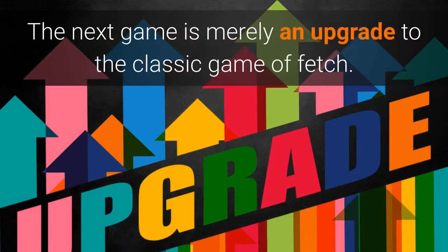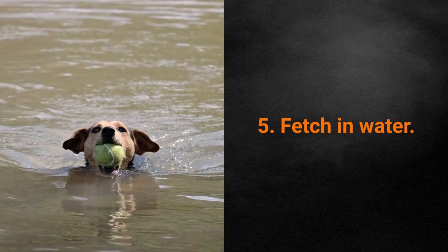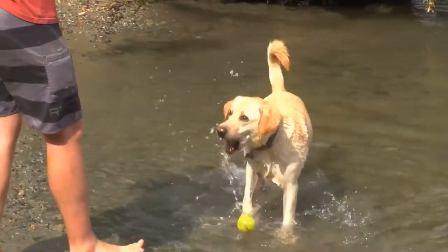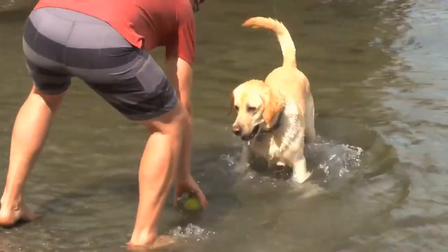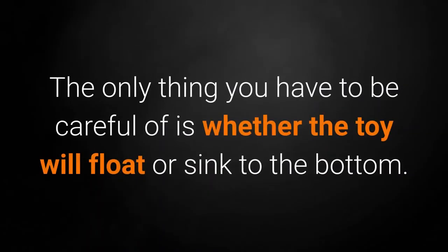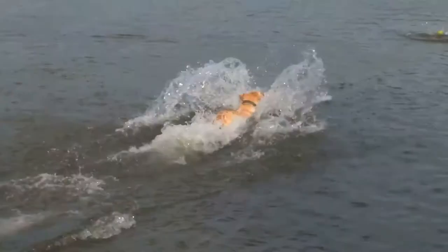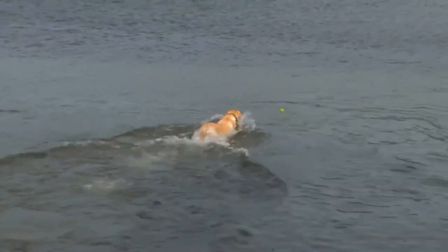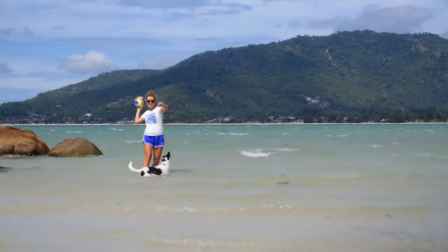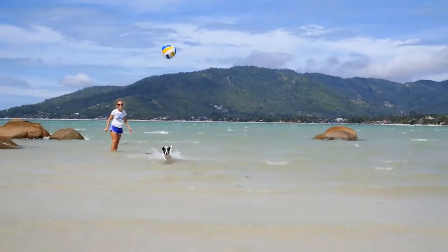The next game is merely an upgrade to the classic game of Fetch. Game for Dog #5: Fetch in Water. If you live near a sea, are going on a vacation, or have a pool, you should try throwing toys in the water. The only thing you have to be careful of is whether the toy will float or sink to the bottom. The best toys are balls that float — dogs love them and will gladly go swimming to reach them. If you ever find yourself with the opportunity, be sure to try this game out with your dog.